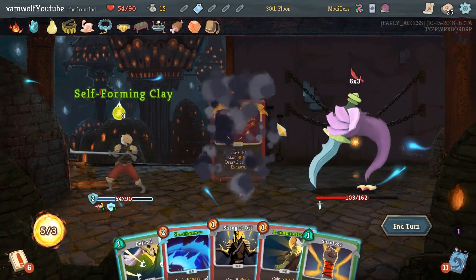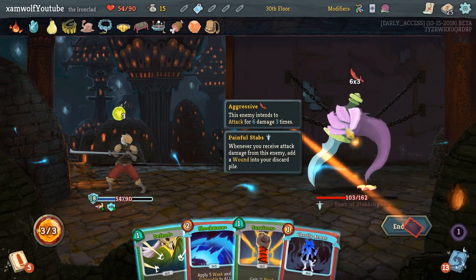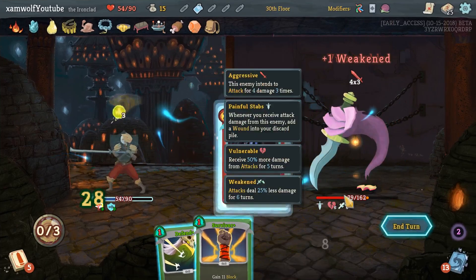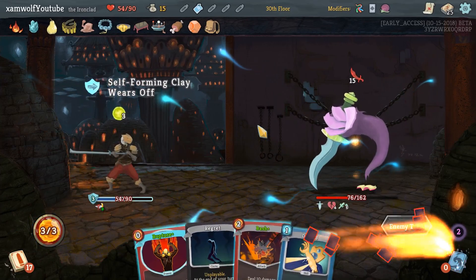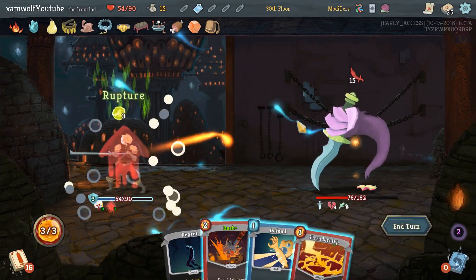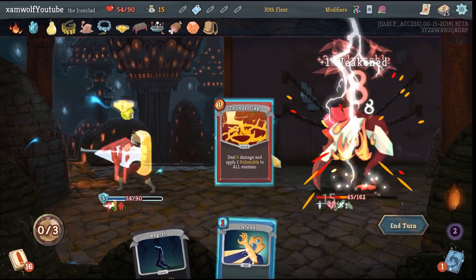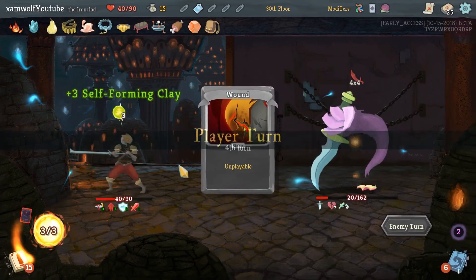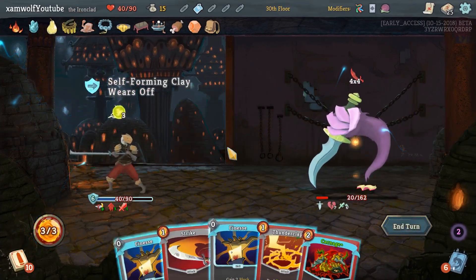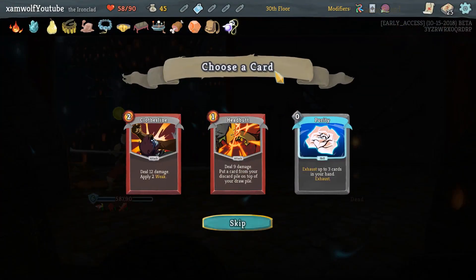Okay, it's Offering. Armaments, Shrug it Off — that's 18 block. I would have liked some attacks because now we probably won't get the block, since we drew all of them last turn — that's unfortunate. We don't have enough block, and we don't have enough damage either. Damn it — no perfect on this fight. But that alone is good enough.